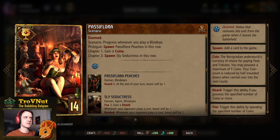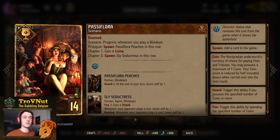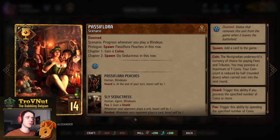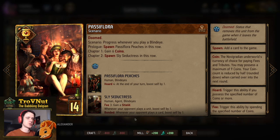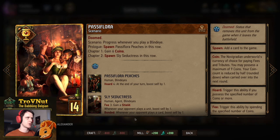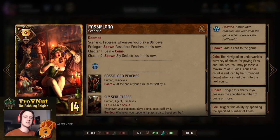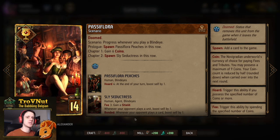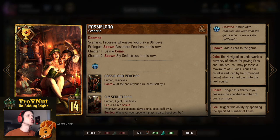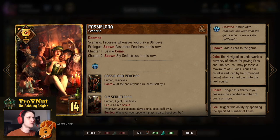Finally, we have the scenario card Passiflora, which progresses whenever you play a Blind Eye — that's why this deck is filled with them. When you play this card you get a Passiflora Peach on the same row. When your next Blind Eye is played, you get six coins — so try not to overspend. The last stage spawns another Sly Seductress, triggering Idaran. You can basically get three Sly Seductresses in a single turn with just this final chapter.